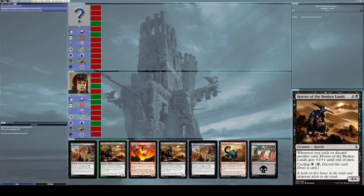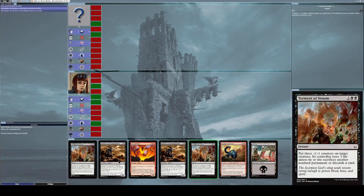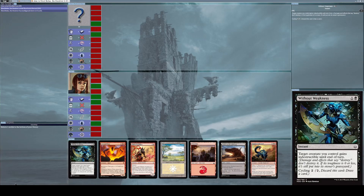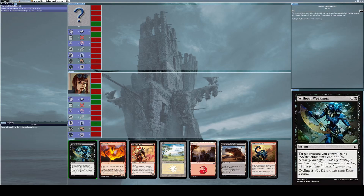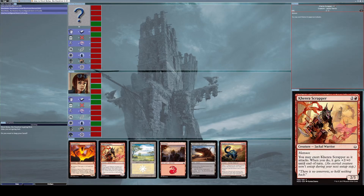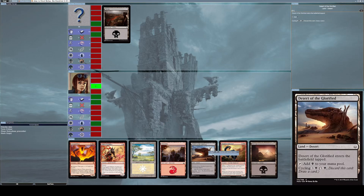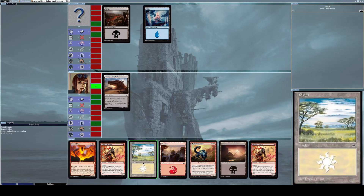Since I won the last battle, I'll be going second. My hand is really terrible — not enough lands to generate mana — so let's mulligan. This is a better hand. I return one card to the bottom of my library; I'll go with Without Weakness. I keep my hand. He goes first; I put down a Desert of the Glorified as a land.